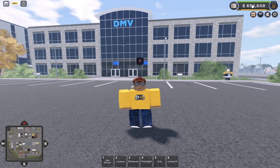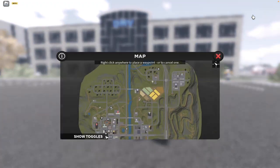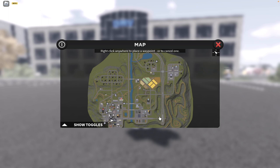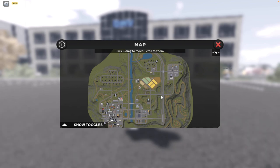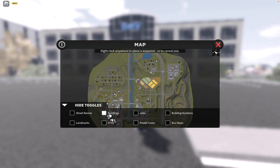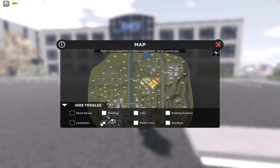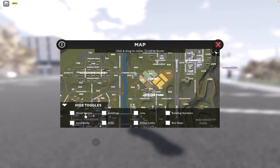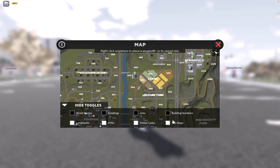Under your money and all of this, we've got some buttons. The first one from left to right is the map button — this brings up your map, and as you can see it's a decently sized map. This arrow right here is where you are, and if you change directions this arrow will change accordingly. If you click on show toggles, you can show buildings, jobs, building numbers, bus stops, postal codes, ATMs, landmarks, and street names. I don't use any of this much because I know the map pretty well, but you can have it on if it helps.